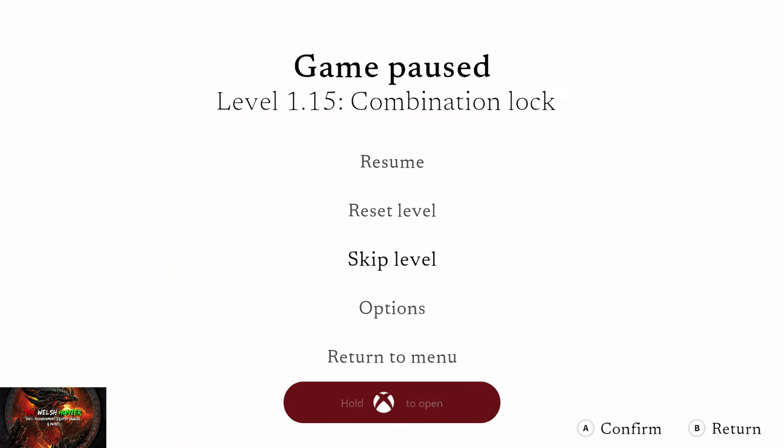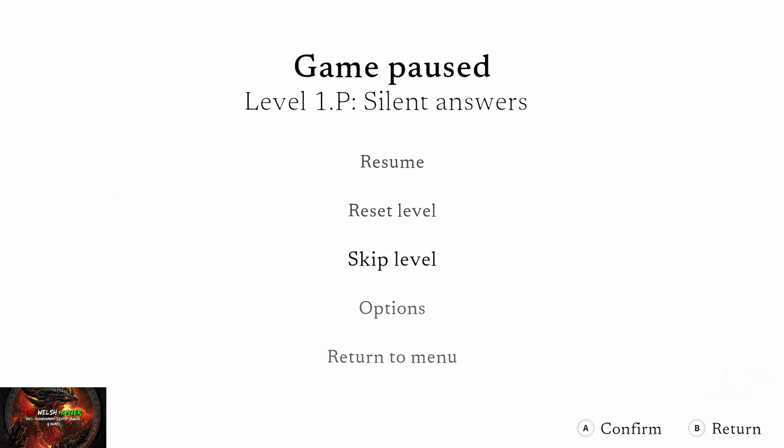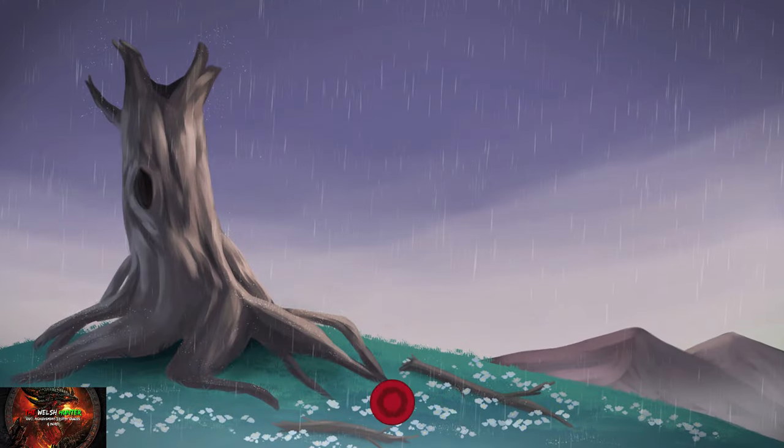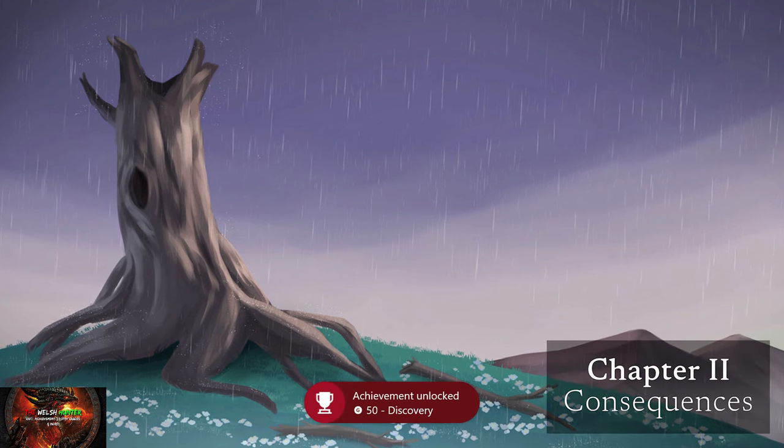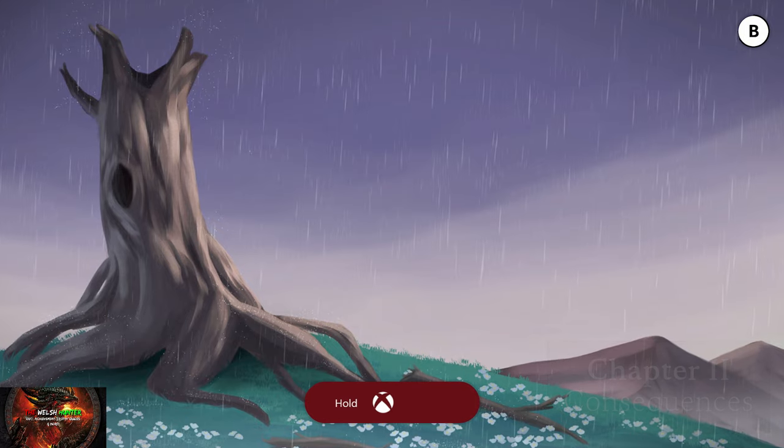Then we can continue skipping levels until we get to just the end of chapter one. Keep skipping until we get to the end of chapter one, which is right here. The Discovery achievement will unlock for completing the first chapter.